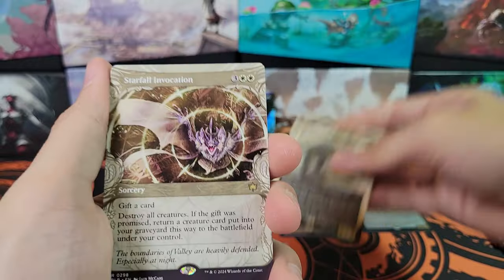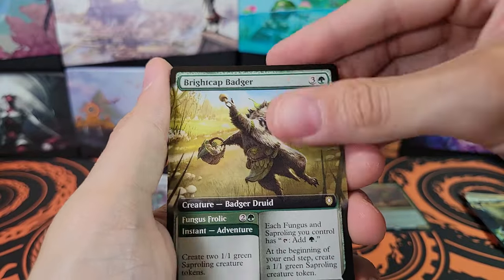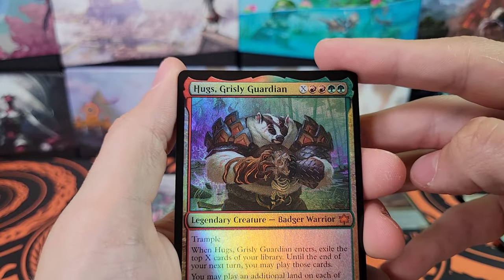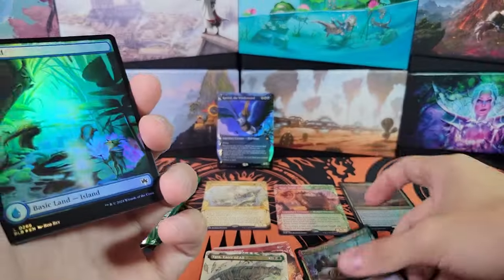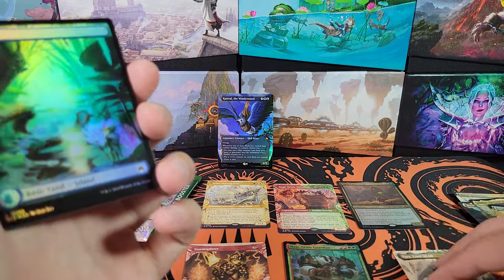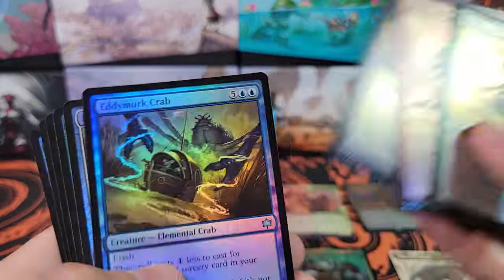Yggra Edervald. Starfall Invocation. Bright Cat Badger. Hugs, Grizzly Guardian — yeah, I'll hug you right out of existence. We have one pack left after I go through this bulk real quick.